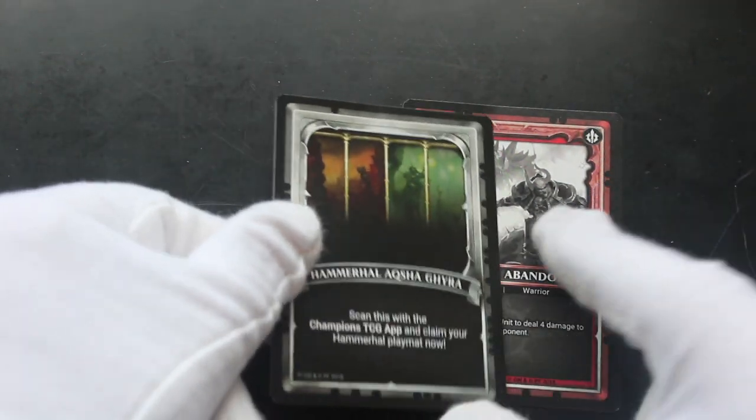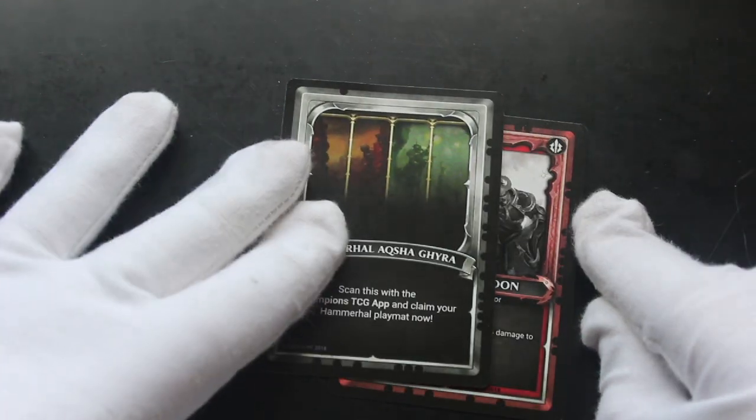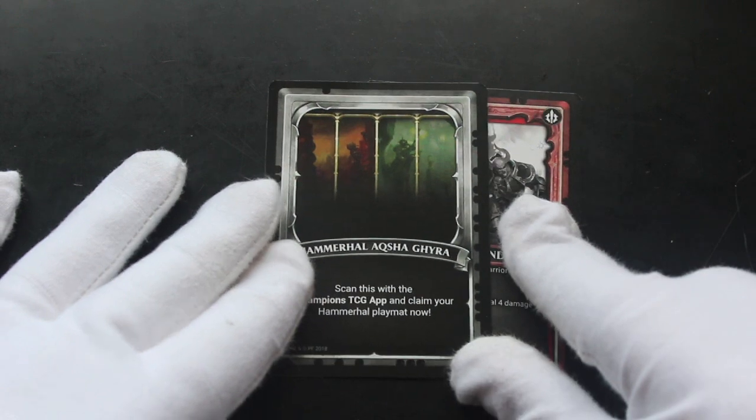So if you know what that is and you want to scan it, do it — I'll leave it there. You can scan that and get your free playmat, whatever the heck that is.